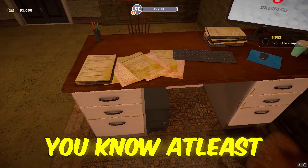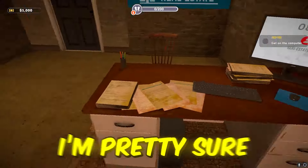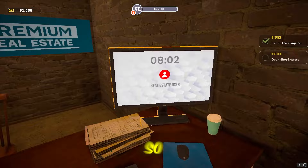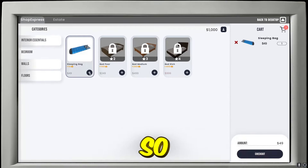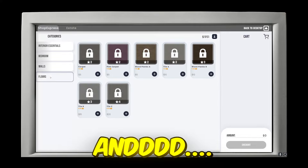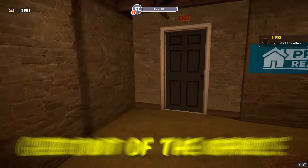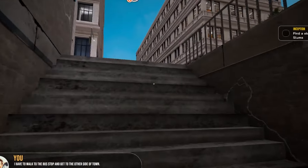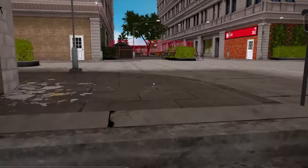So far the office looks great — at least for a starter office. I'm pretty sure we'll be able to upgrade it. It says to start with the computer, and we're gonna get a sleeping bag, get out and look for a new property for the deal. It says to get out of the office.